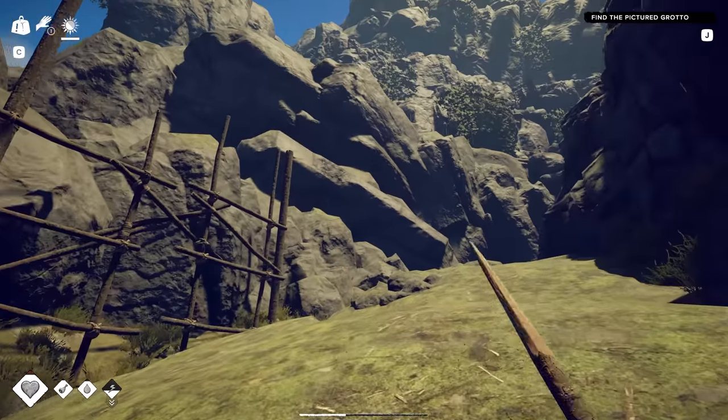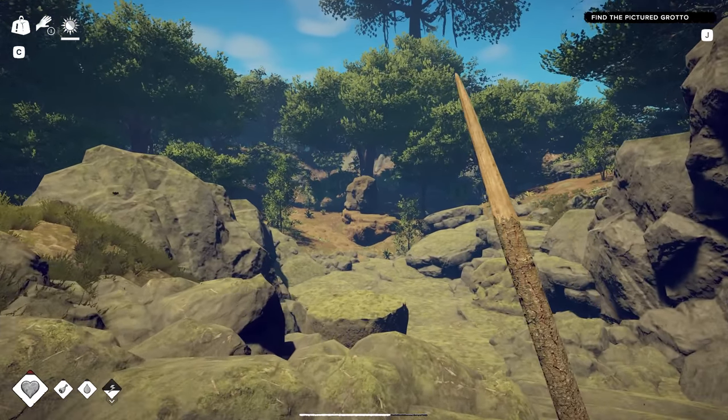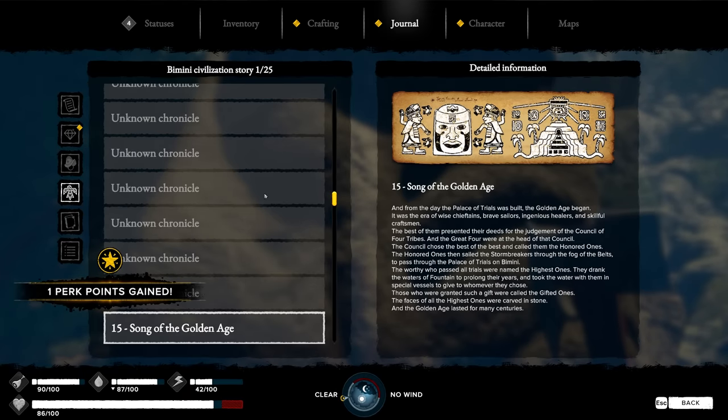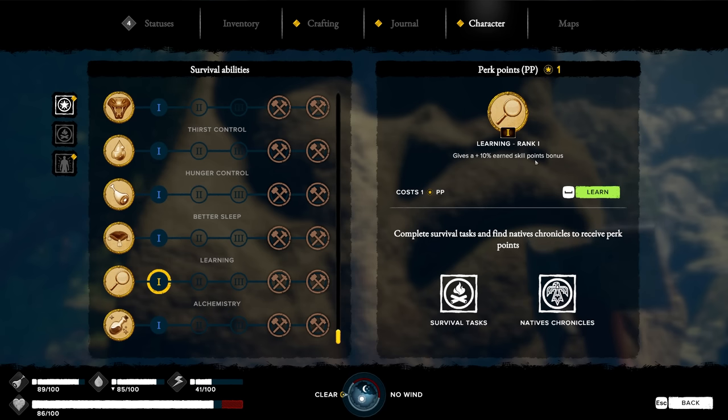Is this like a mine or a quarry or something? Oh, look at this guy! A stone head - interact. Oh, I got a perk point for something. Of all the perk points, I think learning probably sounds the best. It gives a 10% earned skill points bonus.